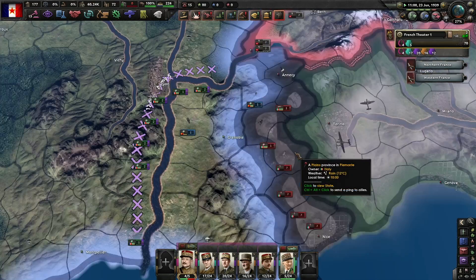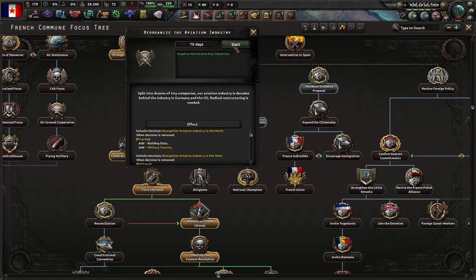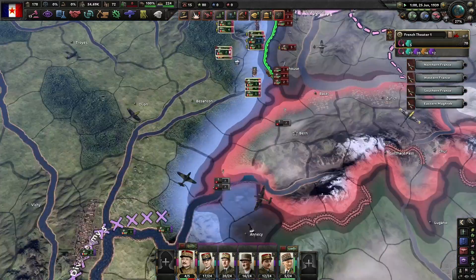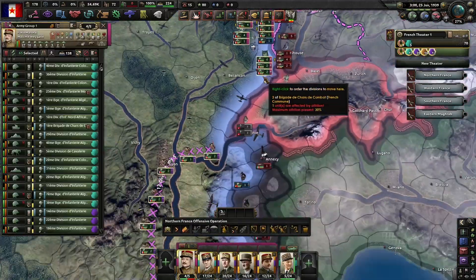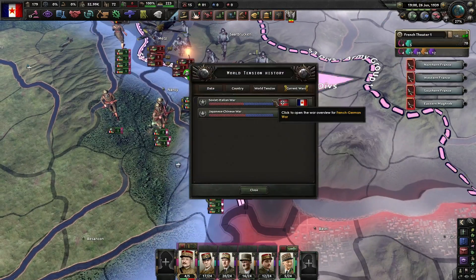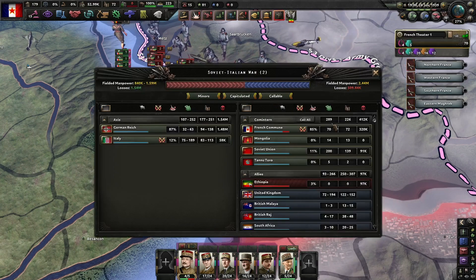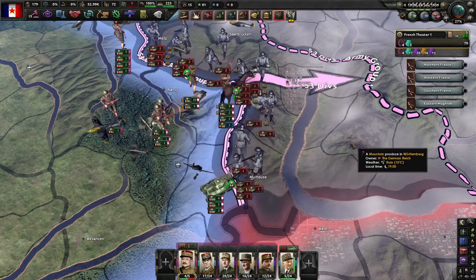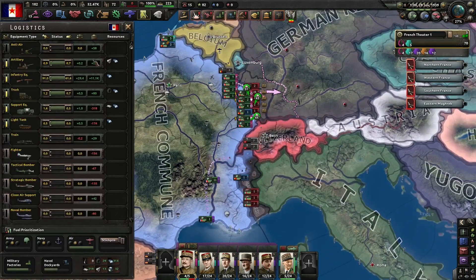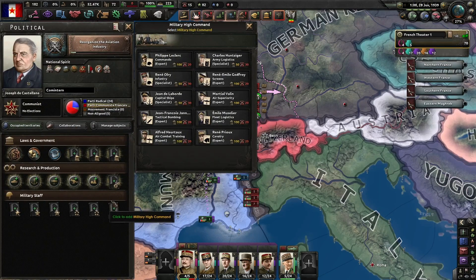We can get the Soviet Union into our war. Germany is in trouble. Italy's joined the war but we've got our nice little southern garrison defending us, so we should be okay. We're just sitting here wasting German lives — they've lost almost one and a half million men compared to our 420k. We're kicking their ass.